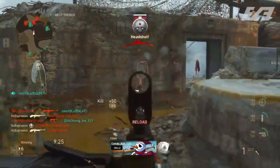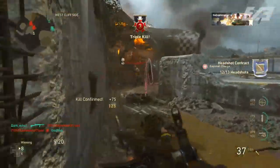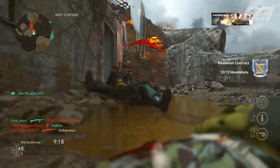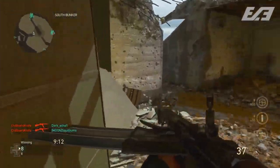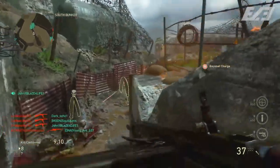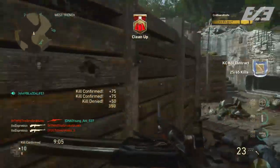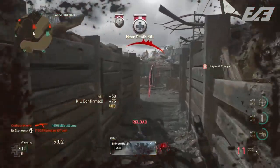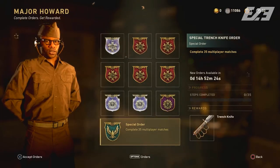Week 2 of Winter Siege brings a little bit more content to the table in terms of what players can grind out. One thing you'll almost definitely be grinding out for the next few days leading into January are the DLC weapons dropped as part of this seasonal event. While there are variants only available in supply drops, we've had a rotation of the Sten, the GPMG, the Gewehr, the Ice Pick, and the Trench Knife all within the daily special orders offered by Major Howard.